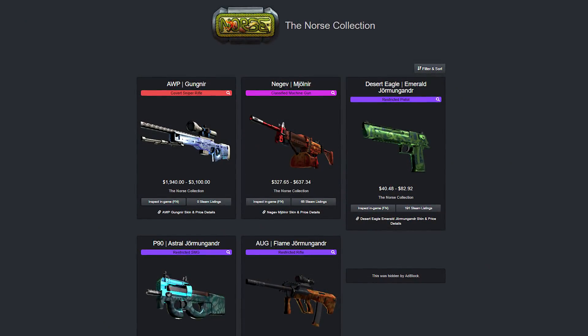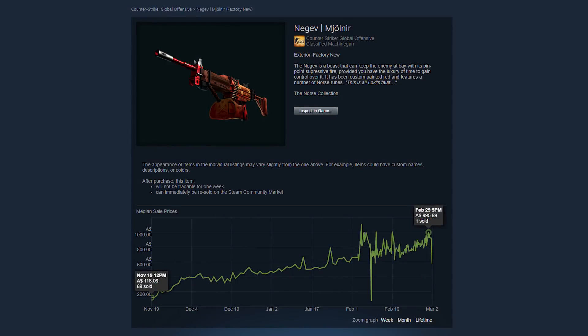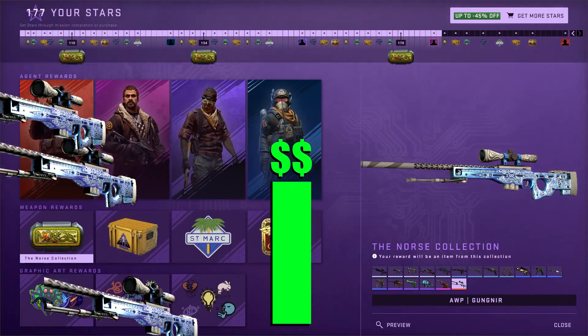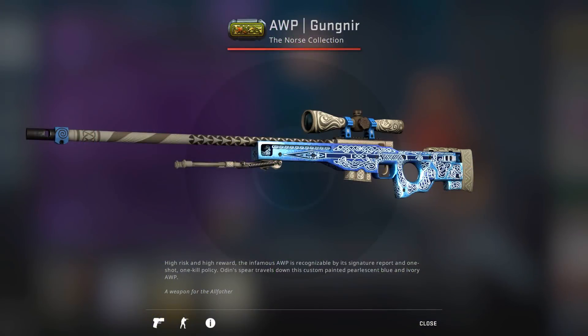Take the Norse Collection, for example. It doesn't matter what it is — whether it's the Mjolnir, or the Jormungandr, or the Frostbore — they've all got a pretty steep price incline, and that's despite the fact that these skins have been dropping the entire time. There's more and more of them, but their prices are still going up. And don't get me started on that bloody Gungnir.